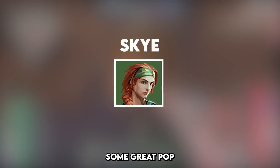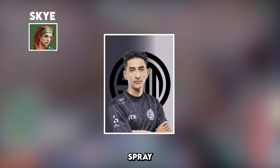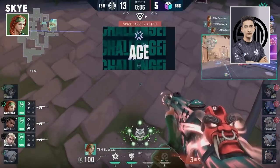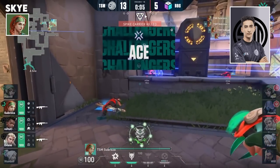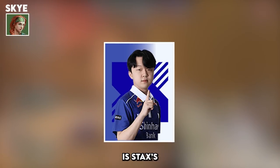Skye has some great pop flash and spray transfer potential, so the honourable mention is Sabrosa's spray transfer 4K. If anybody gets the spike down, the Hunter Shrew is going to come out on top of the Cosmic Divide — there's nothing there. Sabrosa with 4 and the Ace. But the best use of Skye's utility is Stax's 1v4 vs Paper X on Bind.